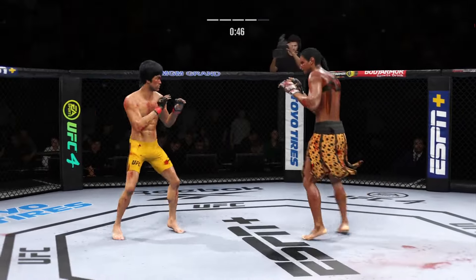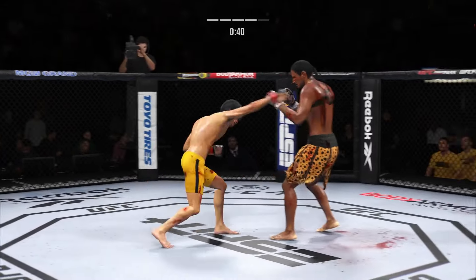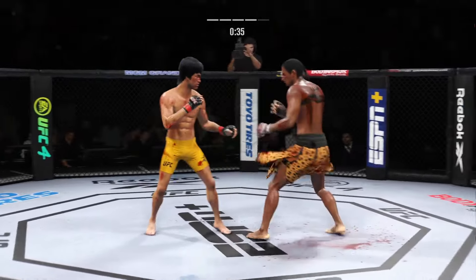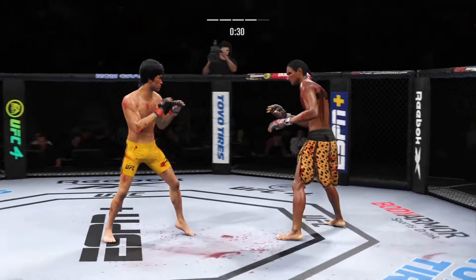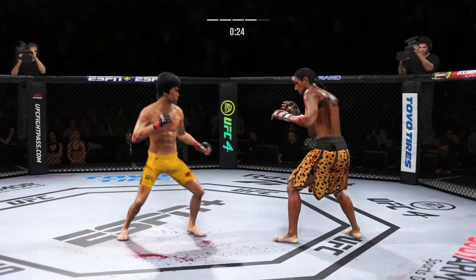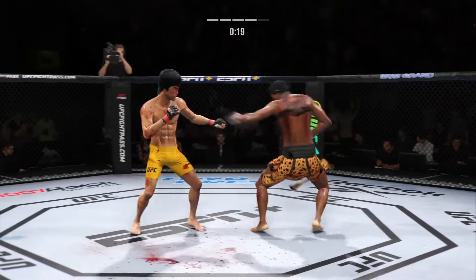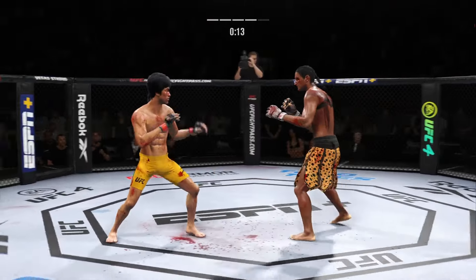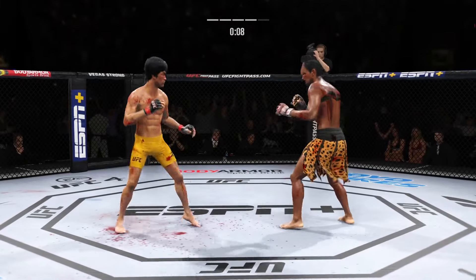Beautiful body kick. Straight right misses. He lands another strike to the body — not a ton of real estate there, but he certainly found it. Great punch landing with so much power. Lee going with the kick to the body but not able to find the range. 20 seconds left. Big kick. 10 seconds remaining here in round four. Head kick lands.